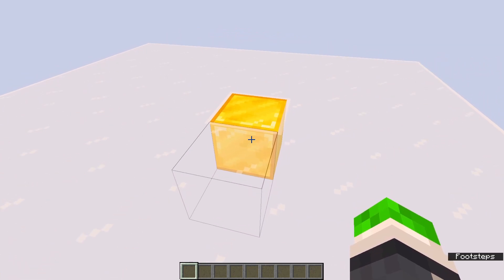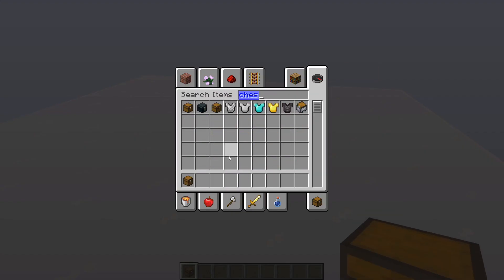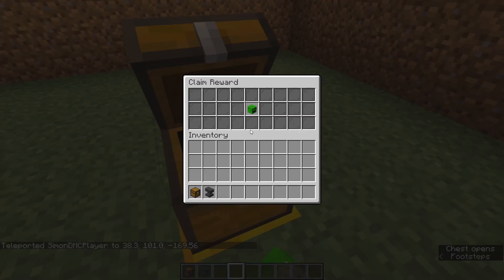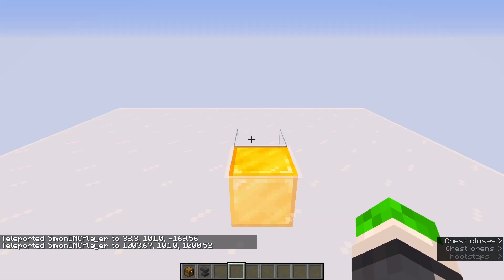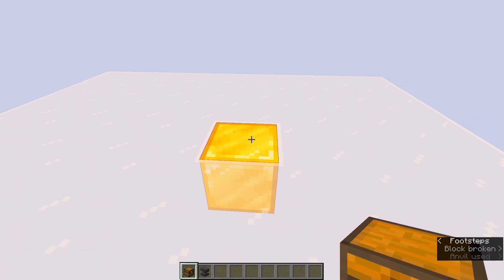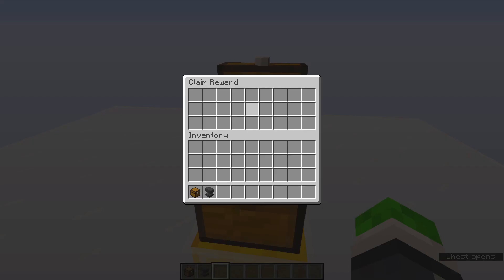So this is the place where we're going to be making the thing. Let me first grab a chest. If you've noticed, I renamed the chest in the old location right here — it's actually called 'Claim Reward', so we can do that as well. Here we have a claim reward chest. Now, on with the item paints.